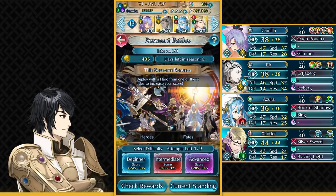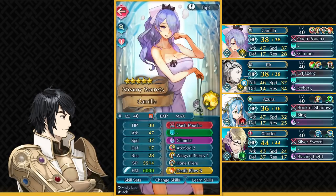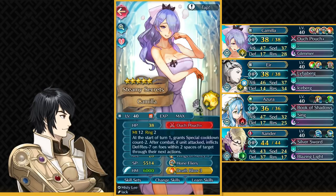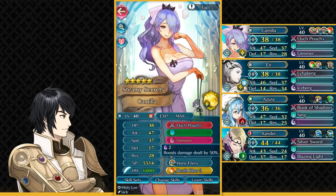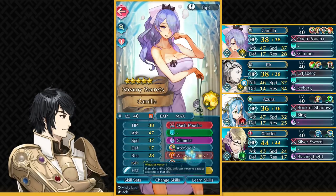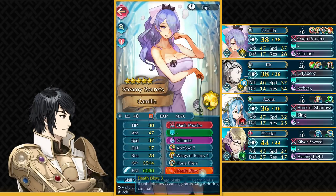You want to make sure she can double-attack Maria. You could also run Hone Speed 3 on slot C of Azura if you're not going to be using Hot Springs Camilla. She's pretty good with her Ouchpouch and Glimmer — just make sure you've got a ranged unit that could take out the Green Thief on the left side, and she can do that with Glimmer. You want to have Wings of Mercy 1 on her slot B, and you could have Dead Blow 3 to give her more damage.